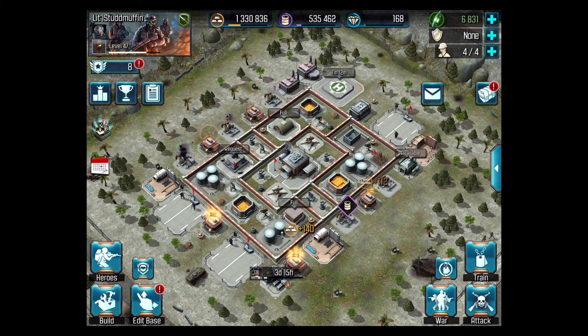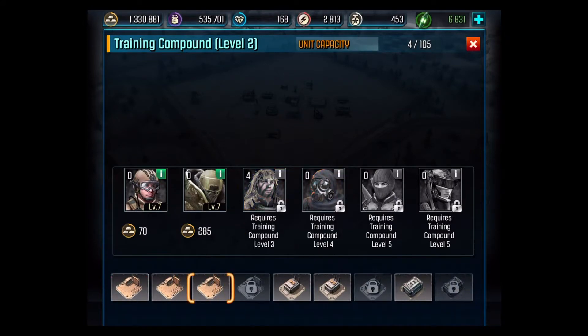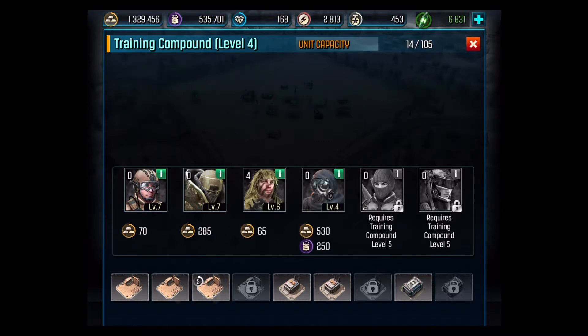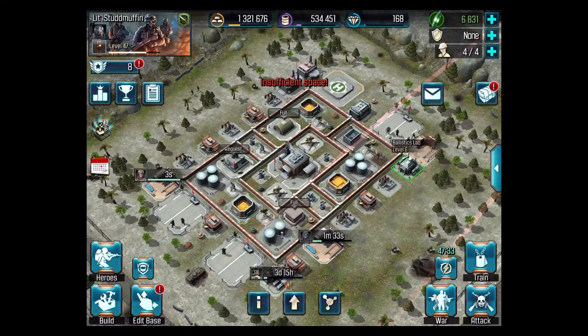Let's see what we have for resources. And then we go back and we just train some more troops. We need five. S.A.V., Fly, and five of those. Then train our sniper guys and regular troops. Okay, we'll be ready for the next one.